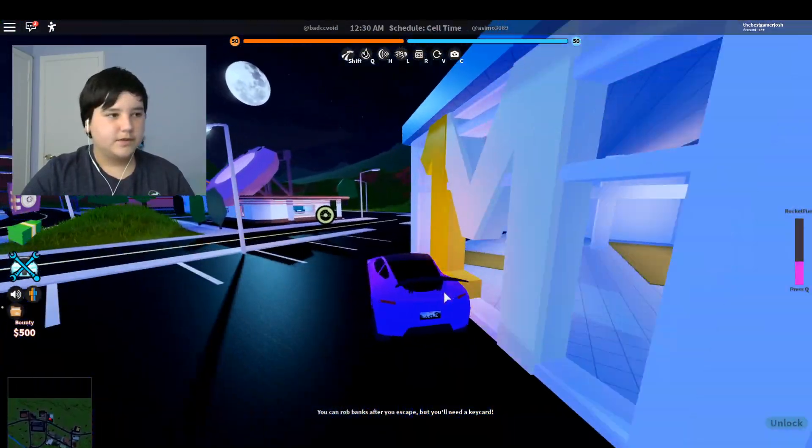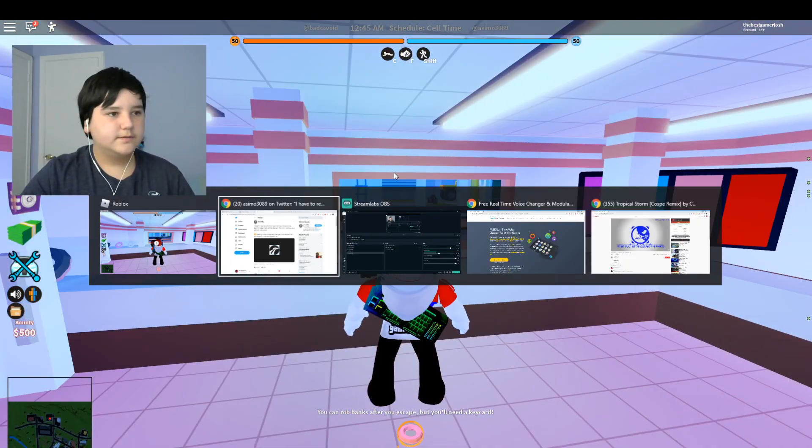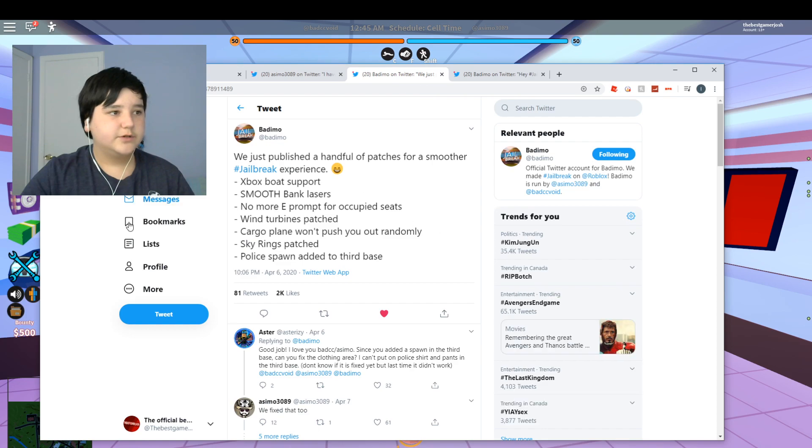All of the icons up there are getting changed, which is pretty cool. We also have a new update from the developer — he's fixed some bugs and patches. They've published a handful of patches for a smoother Jailbreak experience: Xbox boat support, smooth bank lasers, and no more EVE prompt for occupied seats.